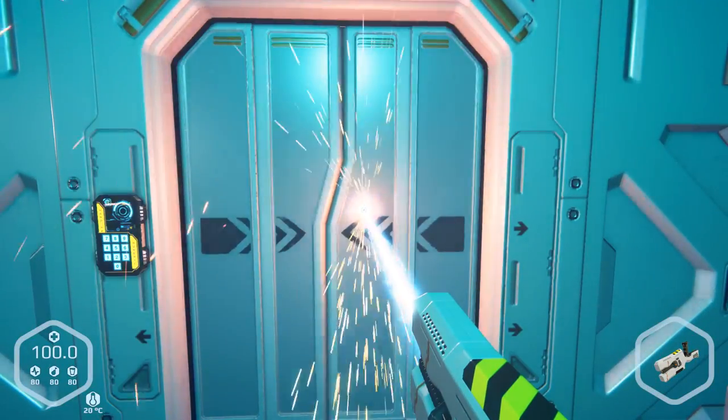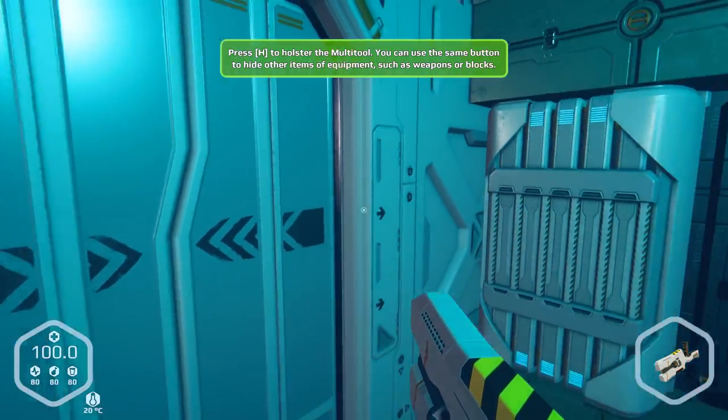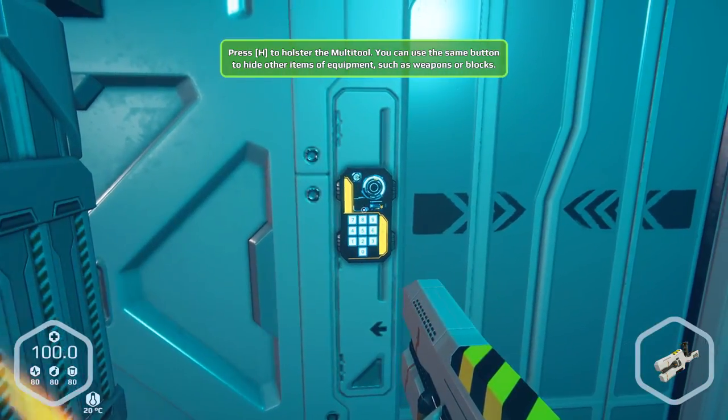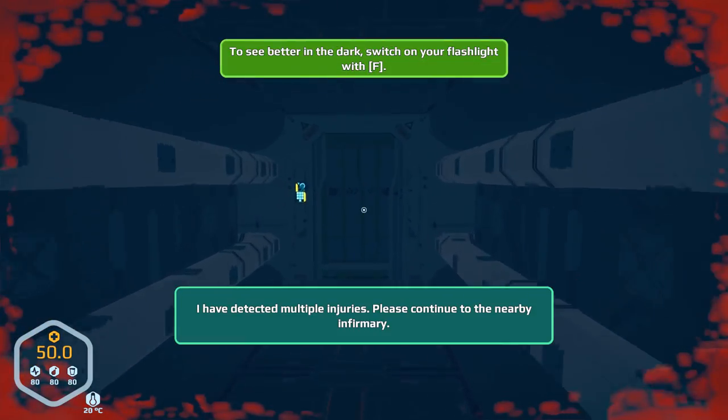We can fix doors like so — fix that thing. Yeah, that's like brand new. Man, I am the man at repairing stuff. We can holster the multi-tool with H. Apparently it won't let me just haphazardly walk around with a gun.